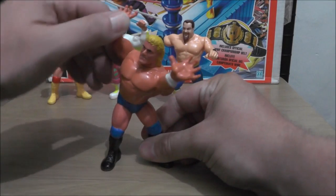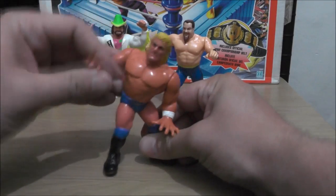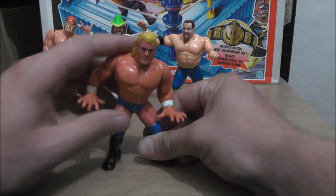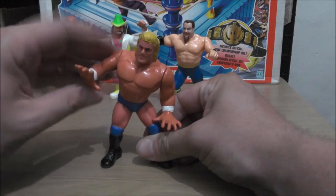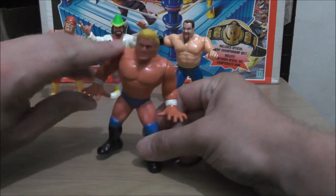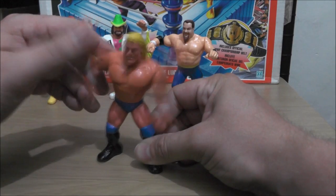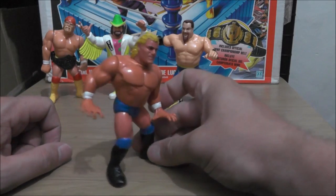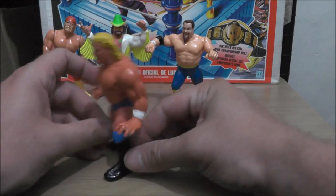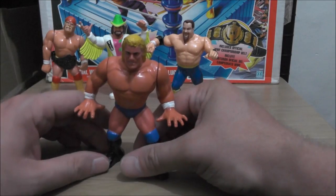We got Big Sid, Sid Justice, with the Power Bomb — but it's a Gorilla Press Slam move. Mine's not working all that well, his arms seem to separate kind of easy. But I guess you can position another figure and make him do a Power Bomb.